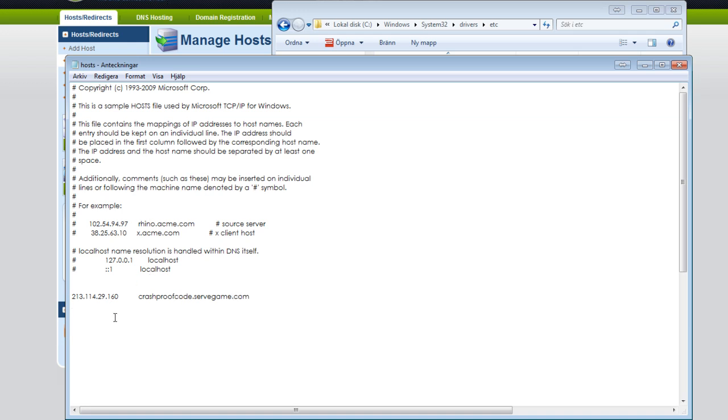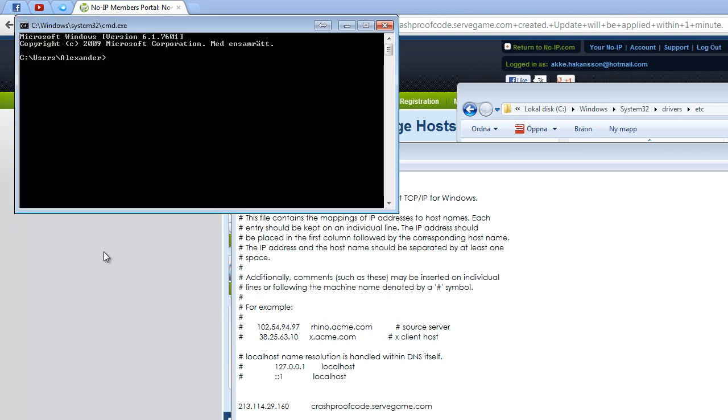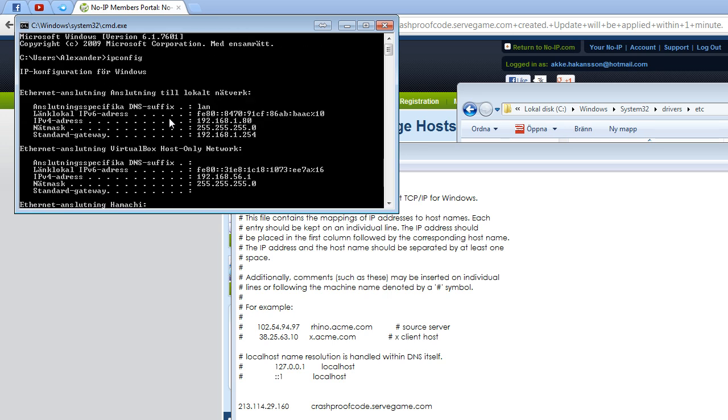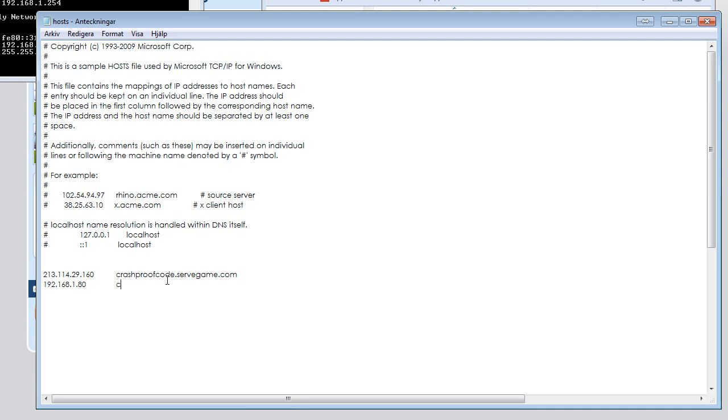You also need your internal IP address, which is your local network address. Open CMD and enter 'ipconfig'. Go to the top and find the IPv4 address — it always starts with 192.168. Copy this, paste it in here, assign it to the same DNS name, and save the file.